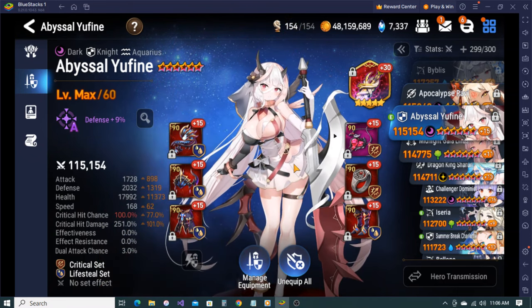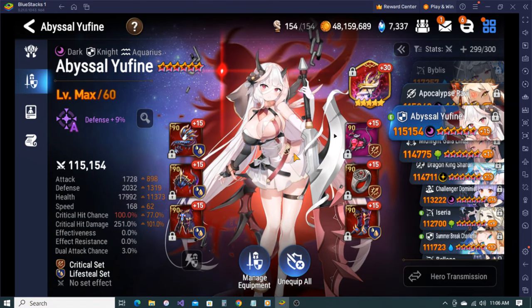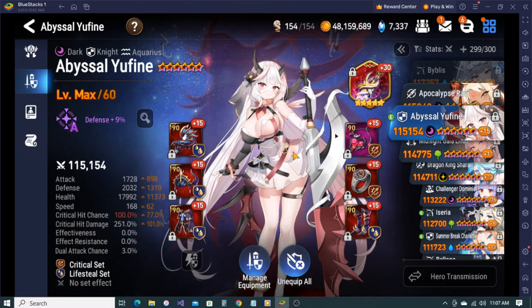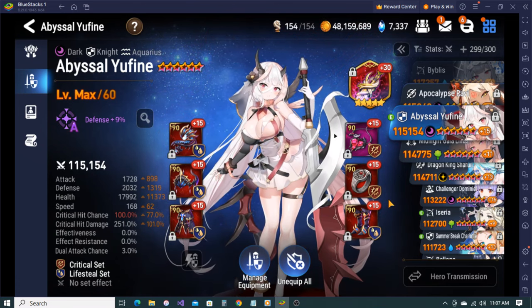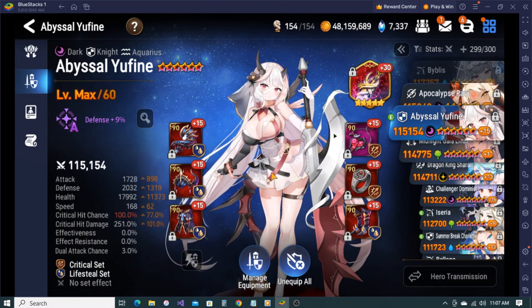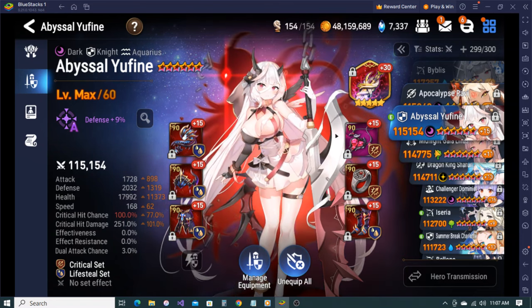My abyssal Yufine - I usually just pre-ban her anyway. I'm not sure if I'll keep pre-banning her once ML Politis comes out. If I pick ML Politis she'll get banned, then I'll get destroyed by Yufine or Landy, or they'll just pre-ban Politis. I don't know.